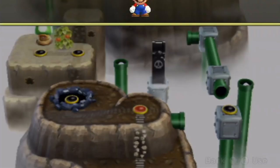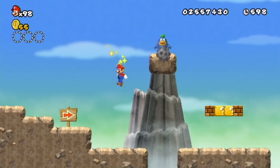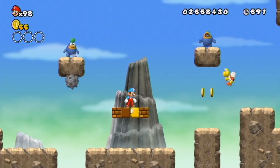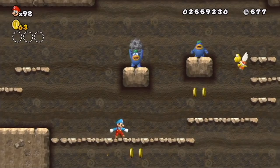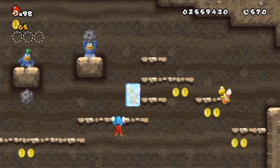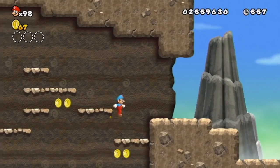I was going to try to jump from there onto the star coin, but it was higher up than I thought it would be. We'll just use a super mushroom. And of course Mario put his hat back on. I think I'll be able to get an extra life so I can take off that hat.